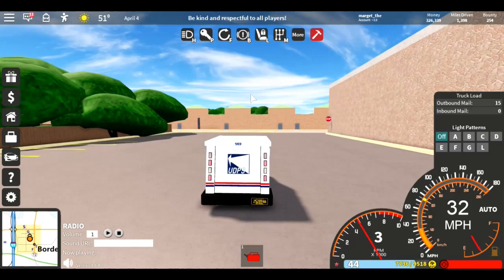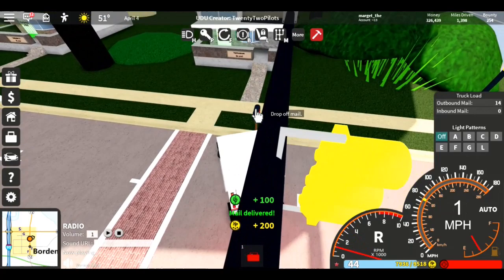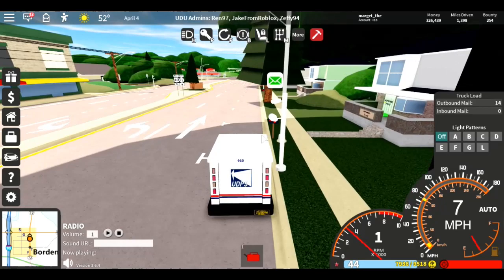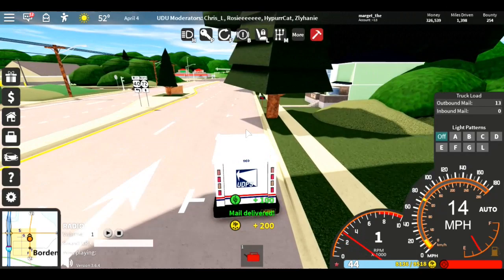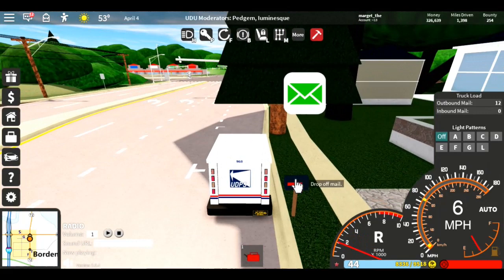I've already picked up mail, that's why I have 15 outbound mail. Drive around and if you see any houses with a mailbox that has this symbol on it, you can pick up mail from it — it's $100 each time. The best place to do this is Odessa. Just keep driving along, stopping and picking up mail, dropping it off — $100 each time.